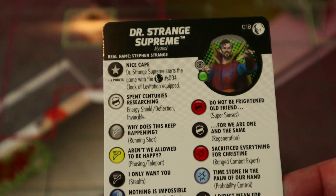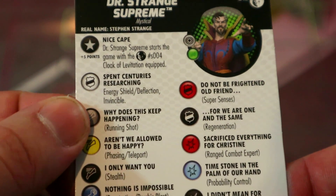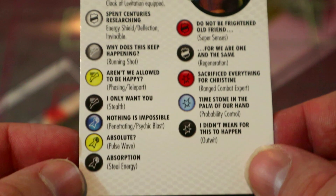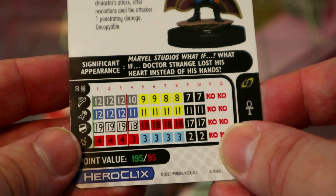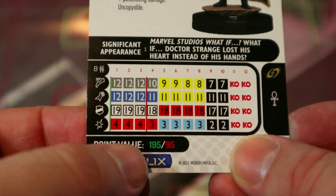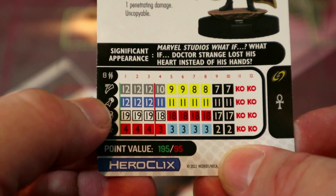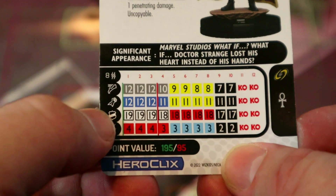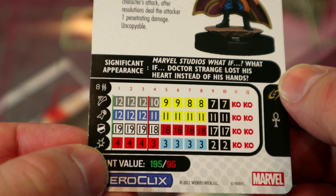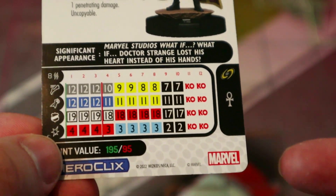With the Cloak of Levitation he gets flight, plasticity, and sidestep — all three really good to have. He's got energy shield deflection and invincible on his special damage power. For 195 or 95 points — really 200/100 with the cloak — he has 8-range double target, 12 movement running shot, 12 attack penetrating blast, 19 defense with energy shield invincible, and 4 damage with range combat expert. He's got Power Cosmic so you can't outwit him, willpower, and Mystics.